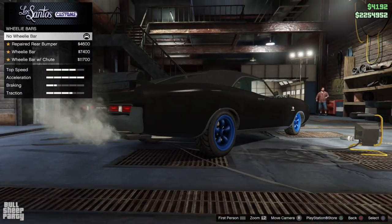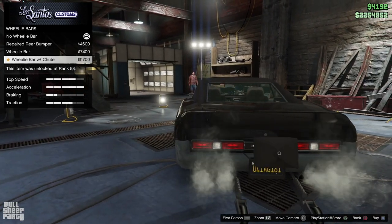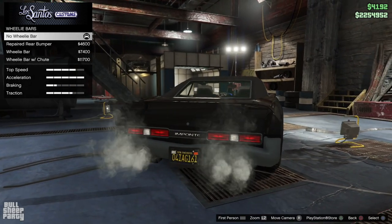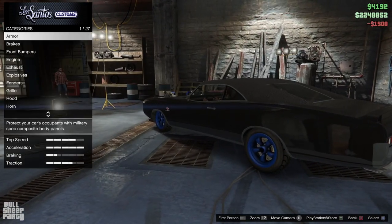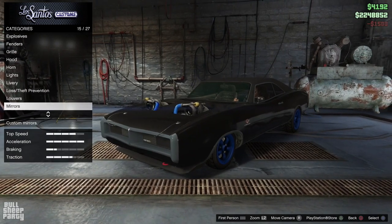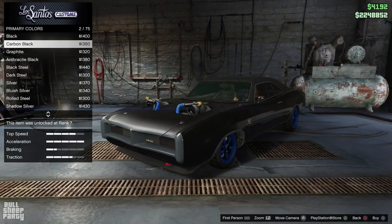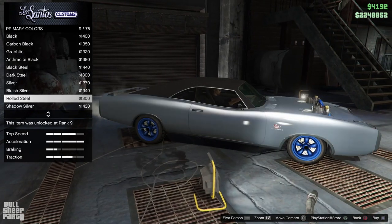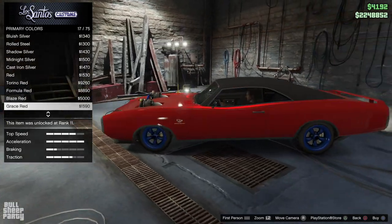As far as customization goes, next up we have wheelie bars — I have no idea why you'd want one, they're definitely not for me, but you have the option. This is also how you repair your rear bumper. As always, window tint goes with the light smoke finish. Now all we need to do is see what color best goes with the car — I went through several options and this car looks fairly good in most colors. It looks fantastic in black, but I wanted to make it a little bit more mine.